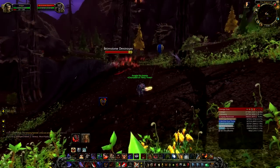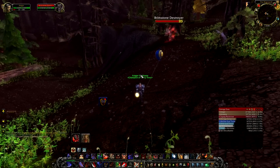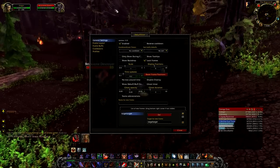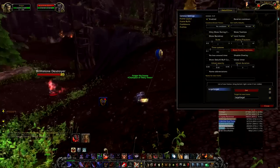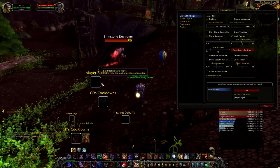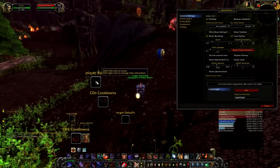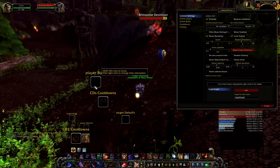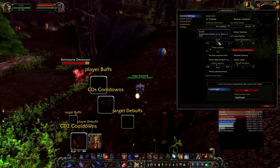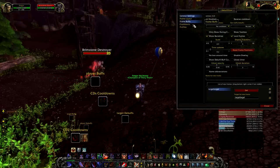Some of you have been asking how do I set up Debuff Filter the way I have it. Let's show it — here's my warrior. Type slash defilter and this pops up. What I usually do is click 'show backdrop' and it shows the area and everything available to you. You can drag it around with shift plus left-click and move it around, and of course scale it up and down.